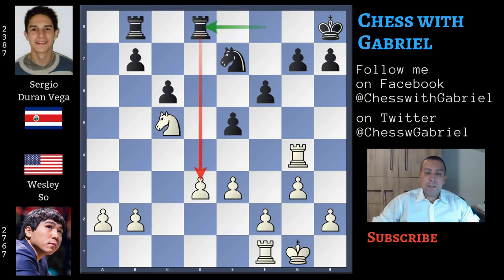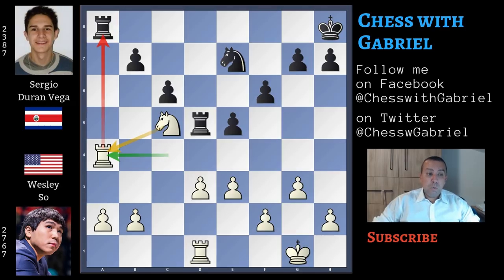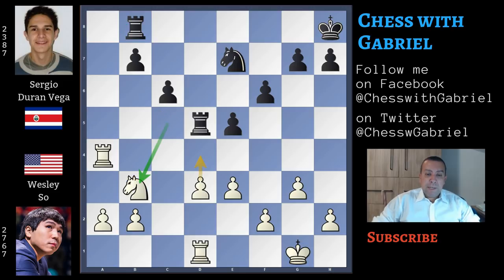Rook on f goes to d8, also attacking d3. Wesley So continues with rook to d1 protecting the pawn. Rook to d5 attacking the knight, rook to c4 protecting the knight. Good move: rook to a8 on the semi-open file attacking a3. Rook to b8 — a good move — not only attacking the rook, but if the rook captures, the knight will move away from the attack. So rook to b8 because black is worse and doesn't want to exchange pieces. Knight back to b3, and we notice that all of white's pieces are controlling the future d4 push.